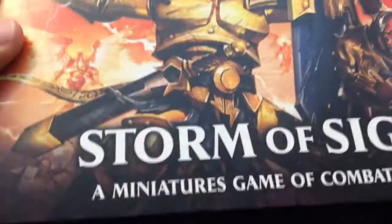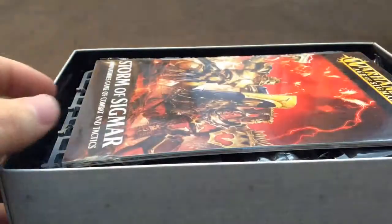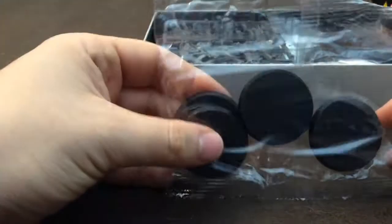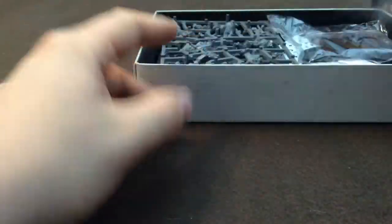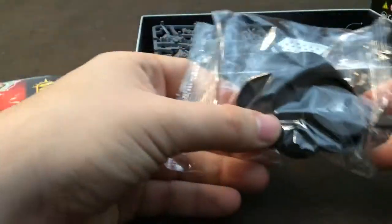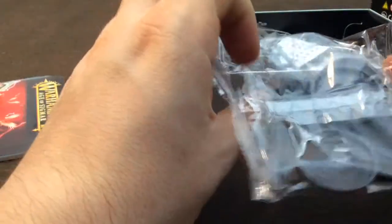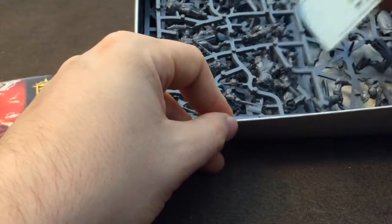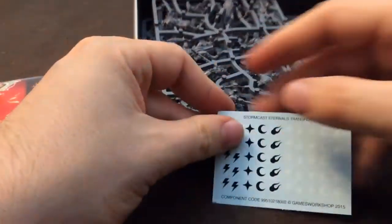I'm really happy they made this small version of the starter set because it really is a better thing. We've got the rulebook and the how-to-glue-models manual. We have bases — those are for Stormcast, so 5 round bases — and there's a lot of 32mm bases, 7 dice, and the transfer sheet.